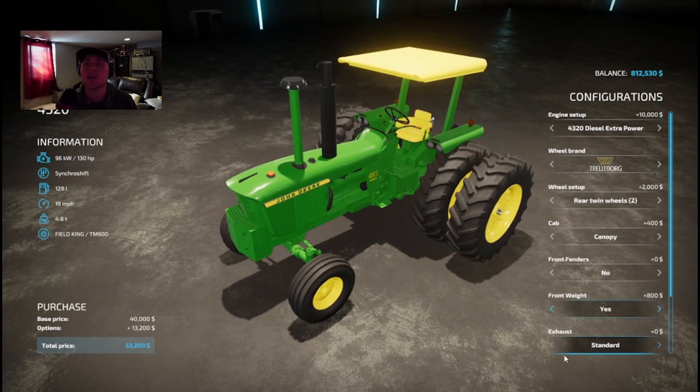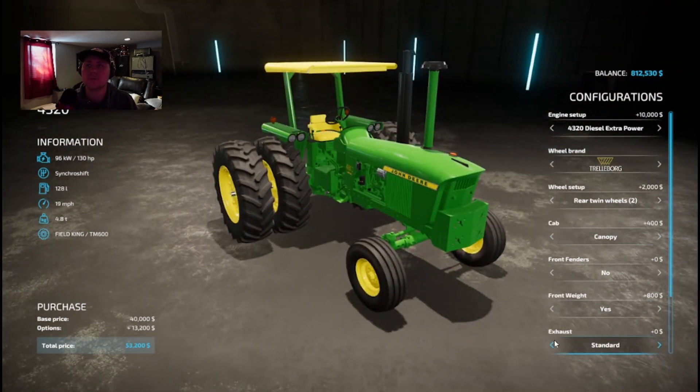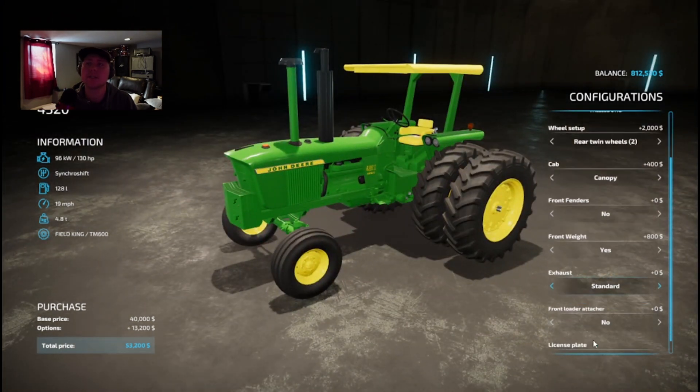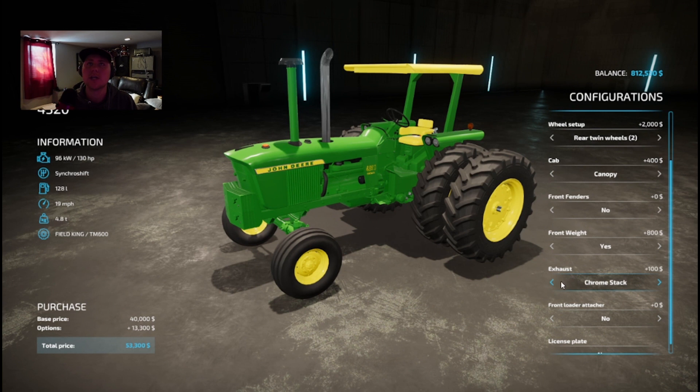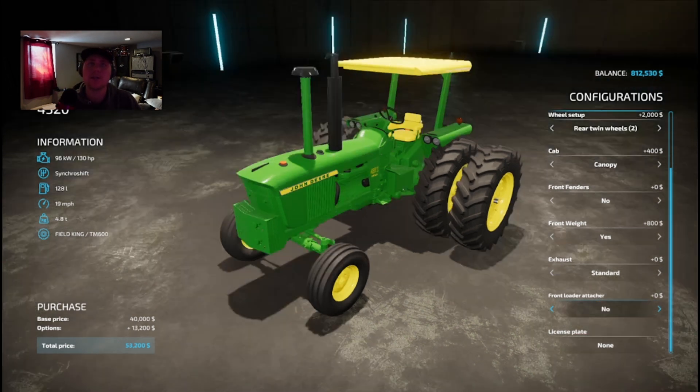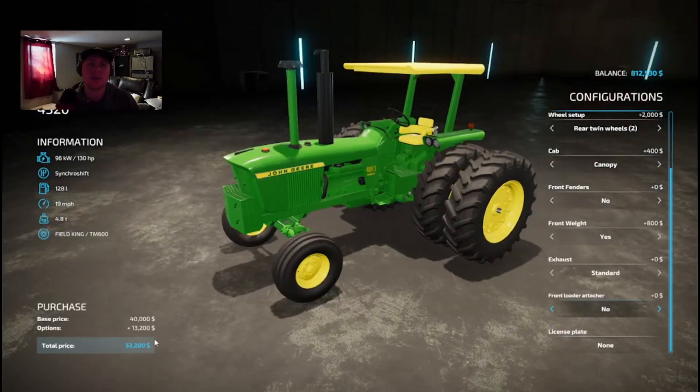Exhaust — let's see what we got for options here. Oh, chrome stack! The chrome stack doesn't look too bad. I'm curious if that changes how it sounds. Anyways, front loader — looks like we got the same options there. And license plate — another cool machine.